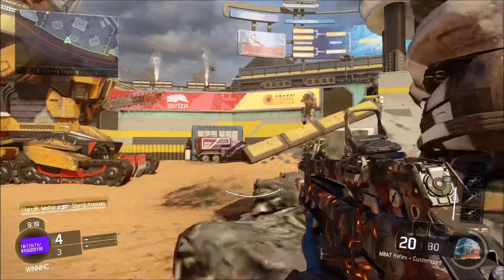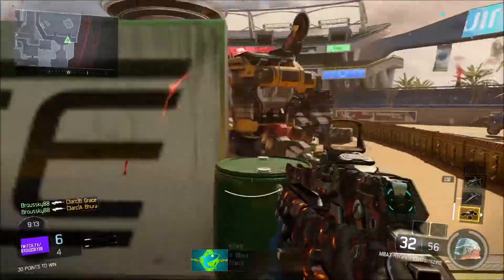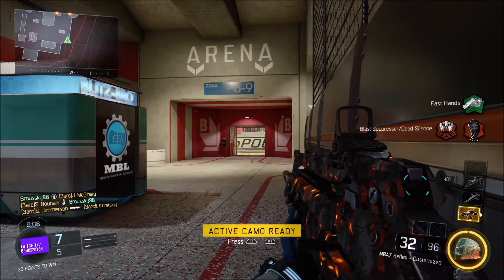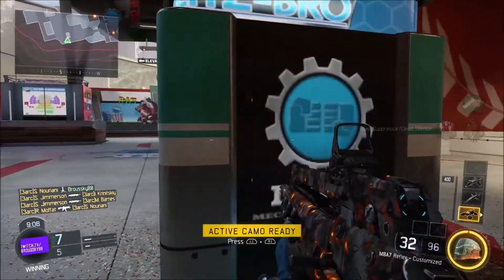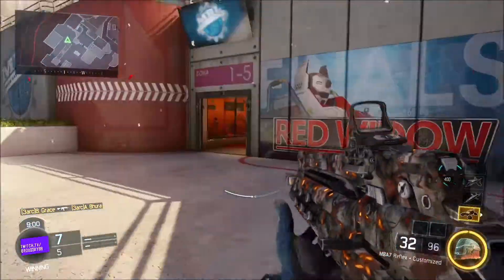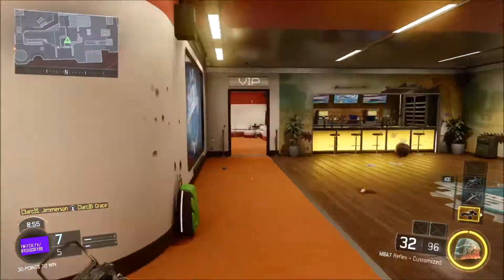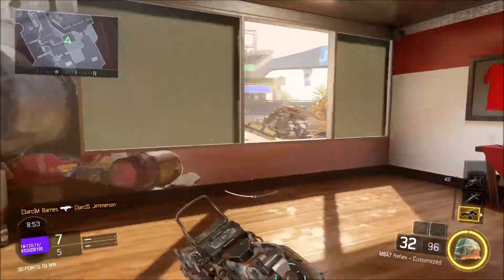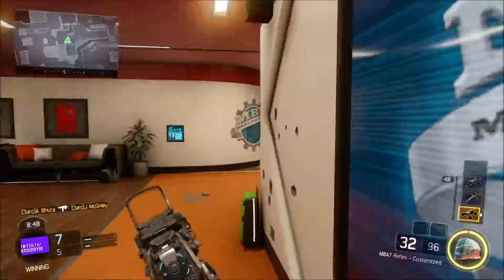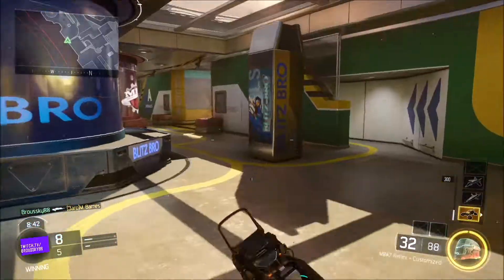I'm just in a custom game, free-for-all right now. This is the first map — it's called Rumble. As you can see from the area, it's kind of like an arena for those big machines to fight. You'll see me spawn right here in one of the spawning areas. It's a typical three or four entrances into the middle of the map from each spawn. If you take the right side from this spawn, it'll lead you directly into the arena, which has a little entrance that goes down and leads to the left half of the map.